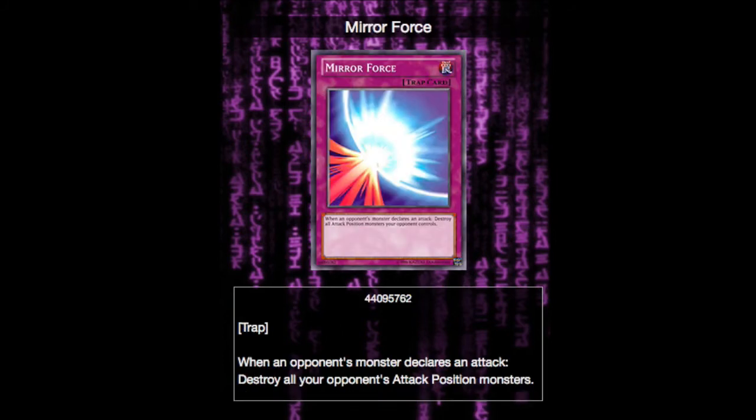Now for our first trap card, we have Mirror Force. It's classic Mirror Force — when an opponent's monster declares an attack, destroy all attack position monsters your opponent controls. Honestly, it's just very nice defensive options. Battle traps aren't as commonly run nowadays, so it's kind of a nice surprise to have for your opponent, and just some field clearing.